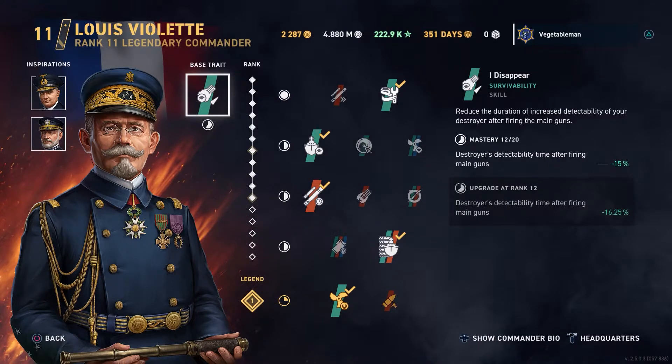I've only got him at level 11 at the moment. I haven't spent the Commander XP and Promotional Orders on levelling him up because I only had the Le Terrible, but I probably will level him up shortly as I play through the French Tech Tree line. His base trait is 'I Disappear' — Destroyer's detectability time after firing main gun. At mastery 12, it's a 15% reduction. Normally it's 20 seconds, so that's a 3-second reduction, down to 17 seconds.